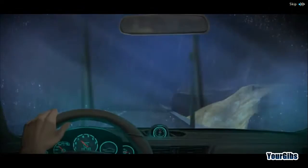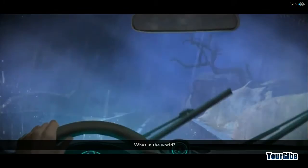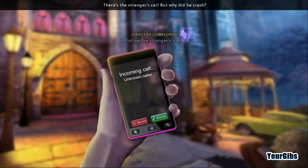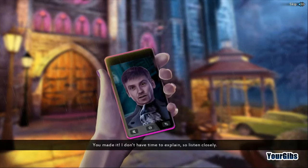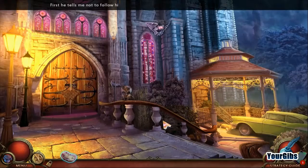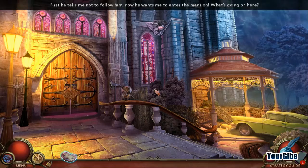California license plates. What in the world? Am I hallucinating? It can't be - this mansion is real. Answer. You made it. I don't have time to explain, so listen closely. Find the portal inside this mansion and protect the baby at any cost. I'll help when I can, but please, you must stay away from me. Alright, that was the guy that had the evil face. First he tells me not to follow him, now he wants me to enter the mansion. What's going on here?